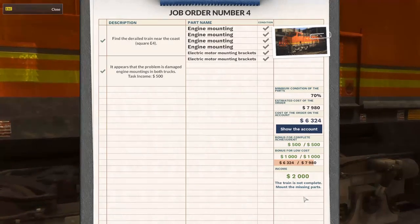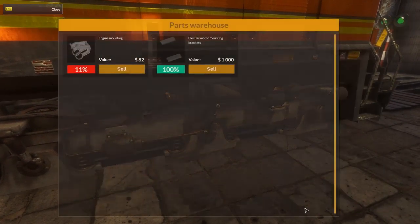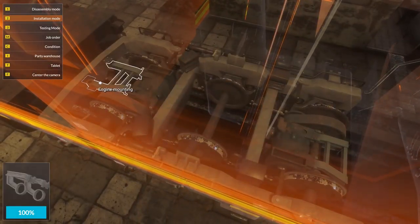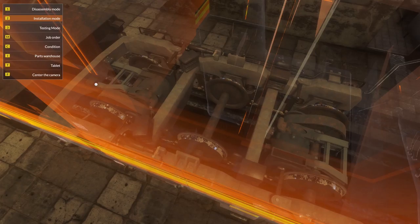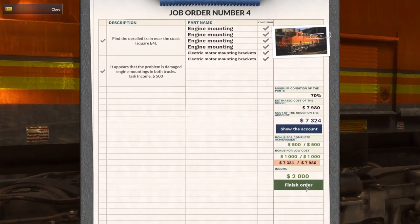The train is not complete — mount the missing parts. What am I missing? One set of mounting brackets. So with that, the train is complete. Finish the order — bye-bye, baby.